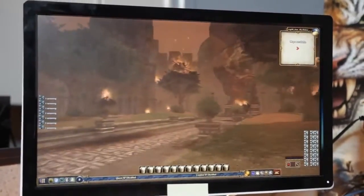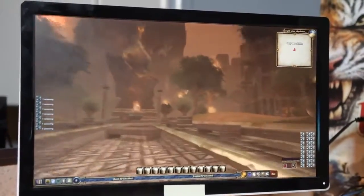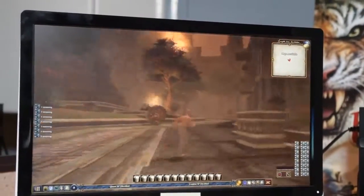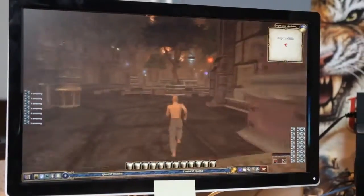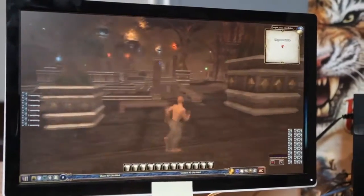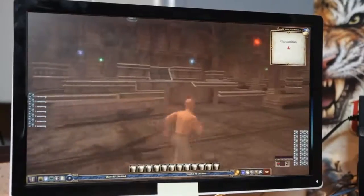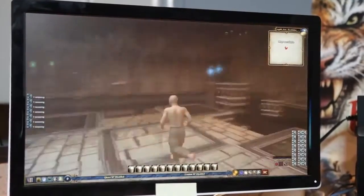Everything's on fire and everything's been messed up — a lot of drama going on here. Next, we will head over to the Arcane District, which has a totally different feel. Part of what's going on here is the colored orbs represent different districts within the Arcane area.